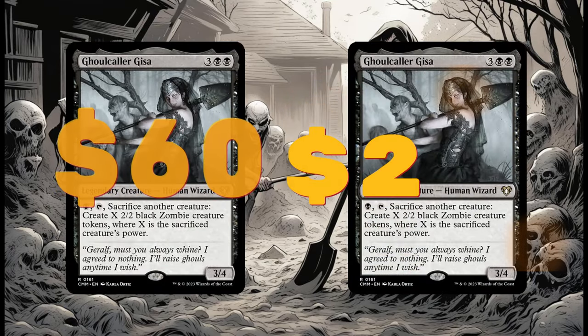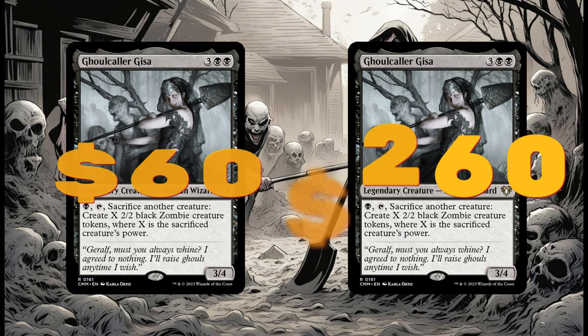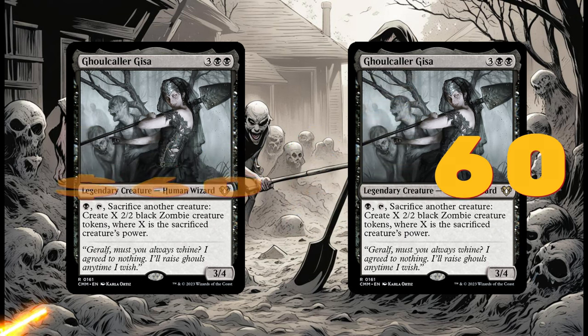Both versions of this deck can be found on Moxfield. If you go to search Mad Saxon and look up the decks, Old G and New G are the decks respectively — one is the $35 original budget deck, which now goes for about $60, and the other is my $260 version, which again, I assure you, I did not pay that much for.